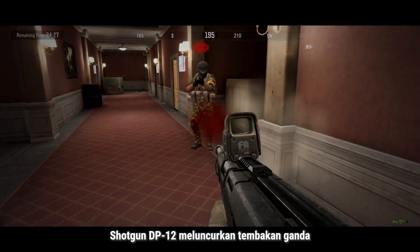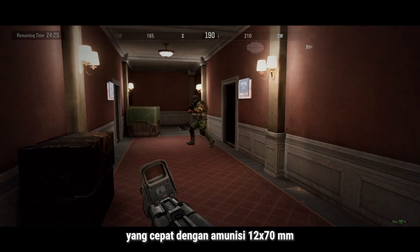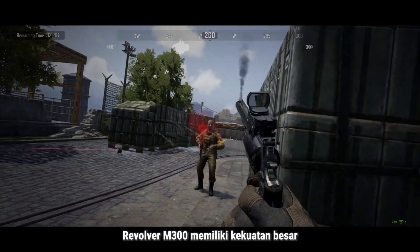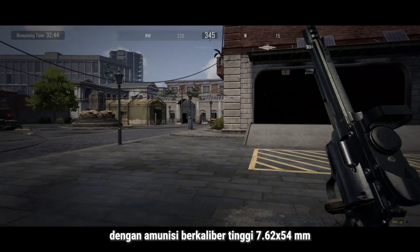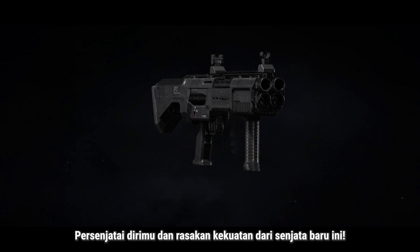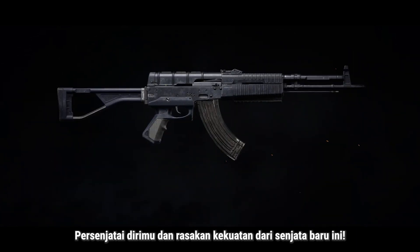The shotgun DP-12 delivers rapid double shots with 12x70mm ammo. The M300 revolver packs a punch with high-caliber 7.62x54mm ammo. Gear up and experience the power of these new weapons.